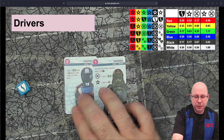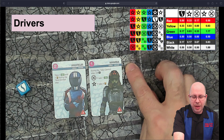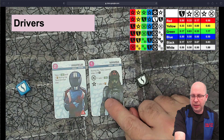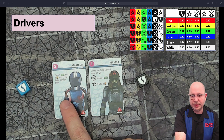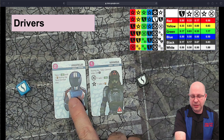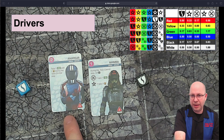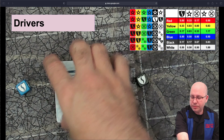Mamba costs one point and Amateur costs two, but they're very similar. Mamba rolls a black die: a wrench gives a control token, a star gives an ace token, and a shield gives nothing. For one additional point, Amateur simply gives you both a control token and an ace token — guaranteed. This is a significant difference. Amateur is much better than Mamba, but one crew point can be a lot in a low-point game. It's about deciding if that guaranteed extra control is worth the extra point.